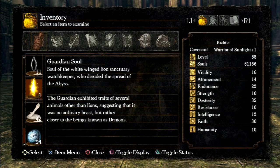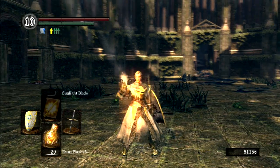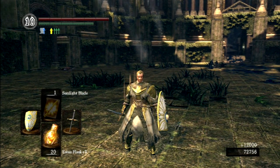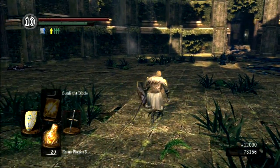A couple of people commented that I called the Gold Tracer an underdog weapon. It's not underdog in the sense that it's heavily used in PvP. What I meant was it's an underdog weapon in that it's not the sort of weapon you'd expect a paladin build to be using. Most paladin builds tend to be faith-strength, whereas this one is more unusual in being faith-dexterity.